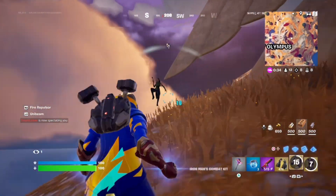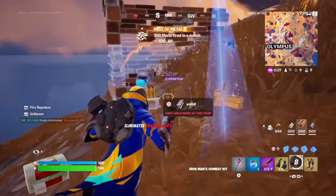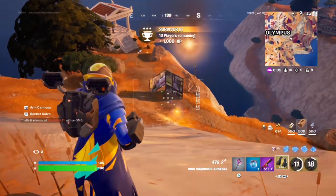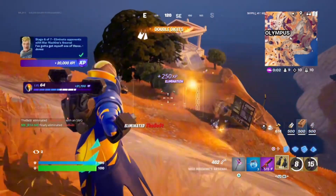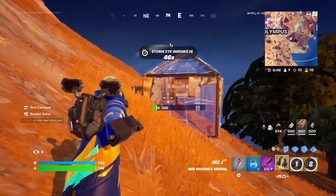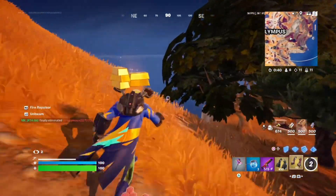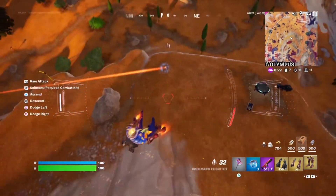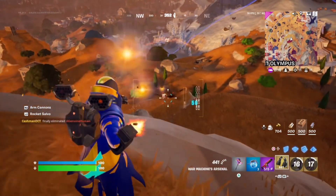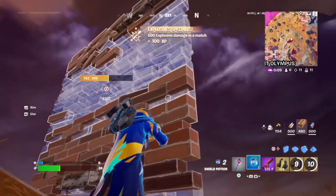We need to get this person. There's a medallion guy right now, but we need to get this player first. That player might throw his PS5 out the window — that's a little too harsh. There's a medallion guy! My aim is super trash — I hate my aim. I think I might actually die. I need to go heal. Run!